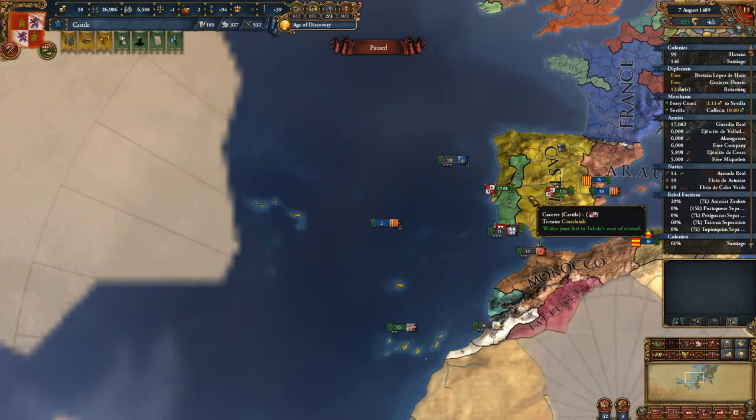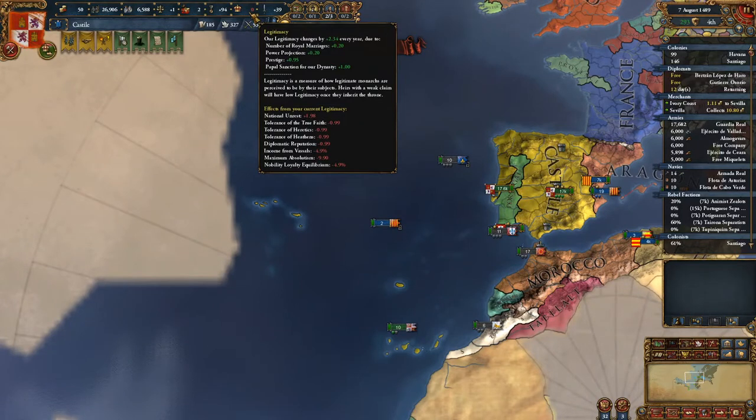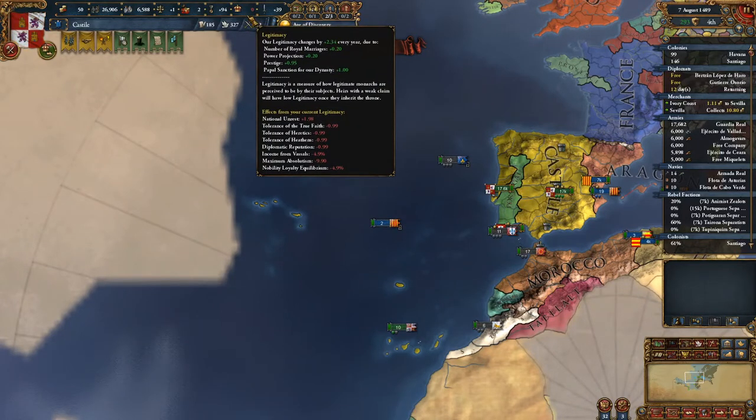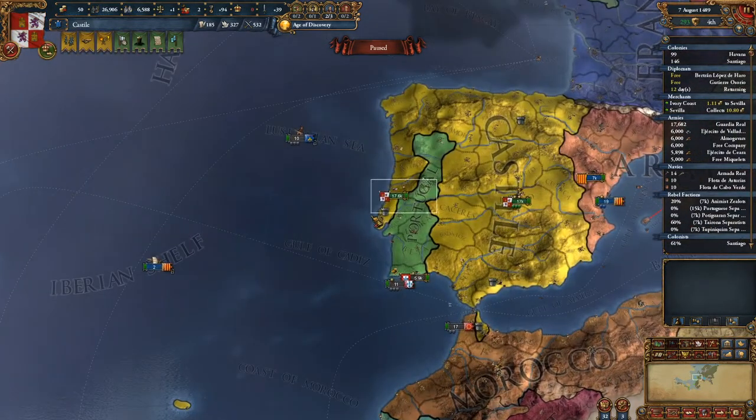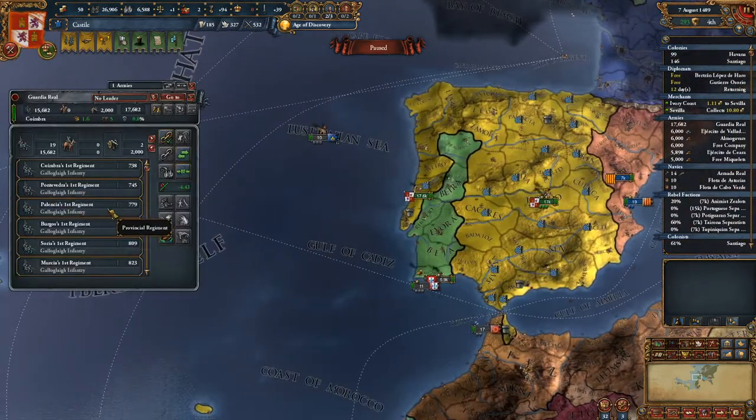Welcome back to Taco Bowler Gaming. My name is Taco Bowler, and we are going to continue our tutorial playthrough here in Europa Universalis IV, playing as Castile. Last time, at the end of last time, our king died. We got a new king with zero legitimacy. We defeated some pretender rebels, and took a lot of damage from that.